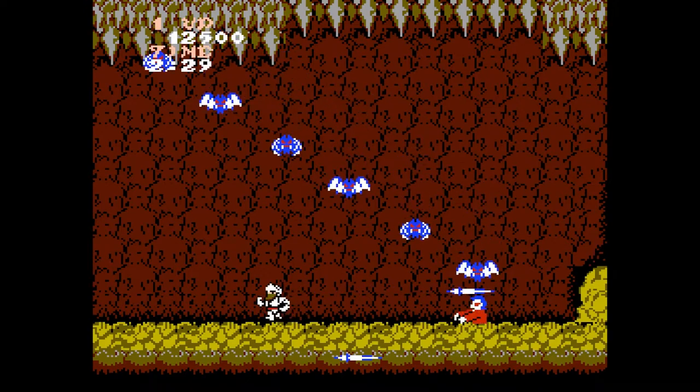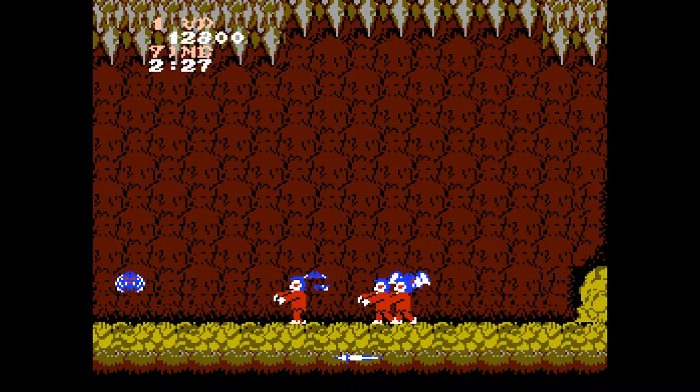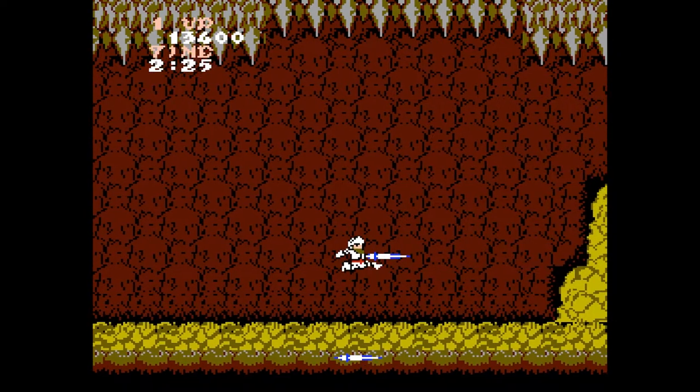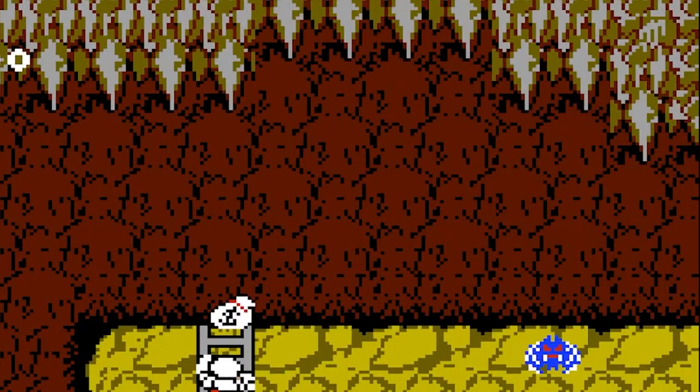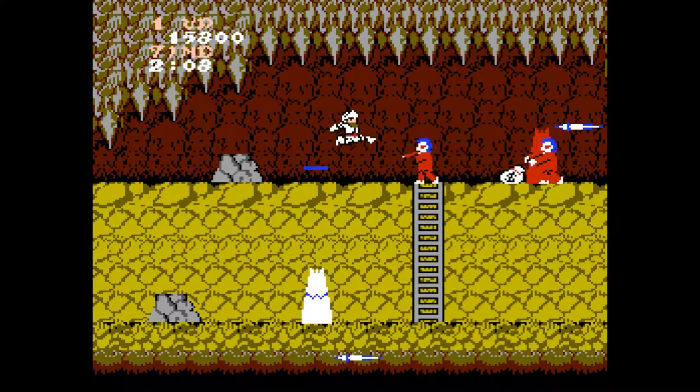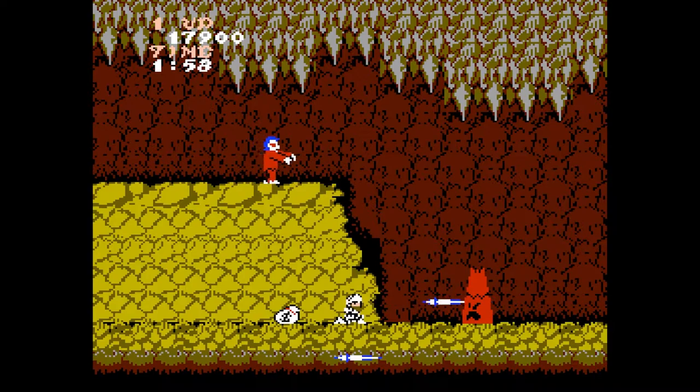First thing you have to do is duck immediately when you start the stage or the bats will hit you. Apart from that this area is very short and straight to the point. You will run into zombies, some bats, and these white pillars. You can only harm the pillars while the face is visible, so keep an eye out for that while jumping over the low projectiles and ducking under the high ones.